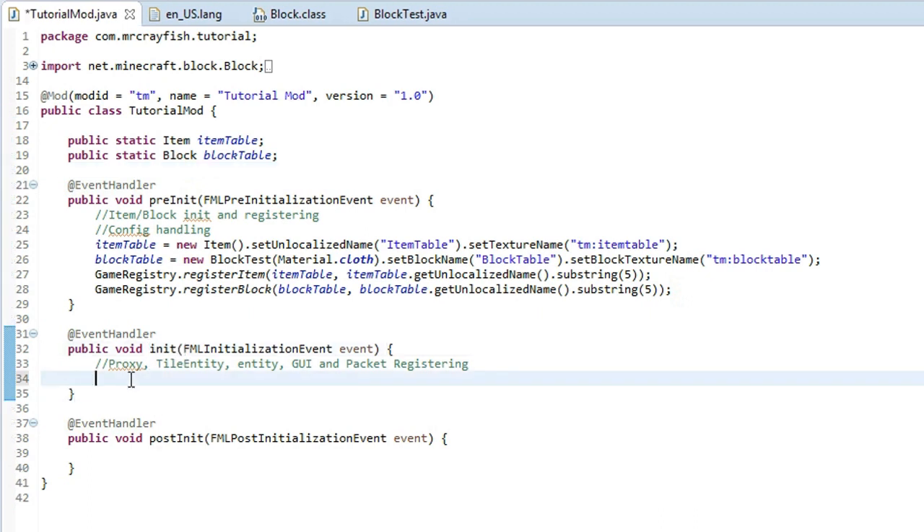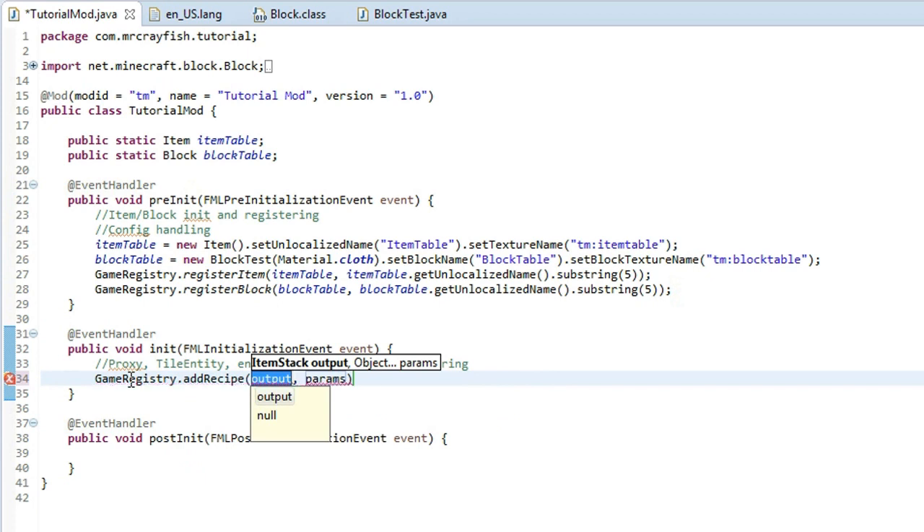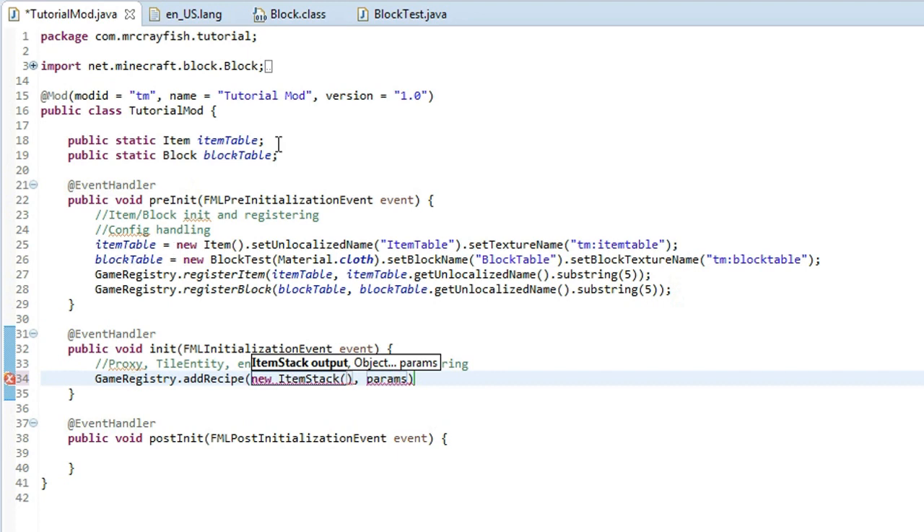Crafting recipes go in a normal initialization method here. What we have to do is first type in GameRegistry, then you want to go to addRecipe and select the second option: addRecipe with ItemStack output and object parameters. Click on that, and for the output you want to type new ItemStack with capital I and capital S, two brackets. Then you want to copy the variable name of the item that you want to create — so I'm going to create this item table. That's practically the output of the crafting recipe.